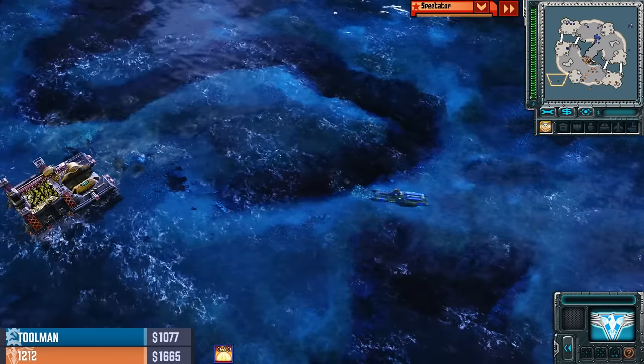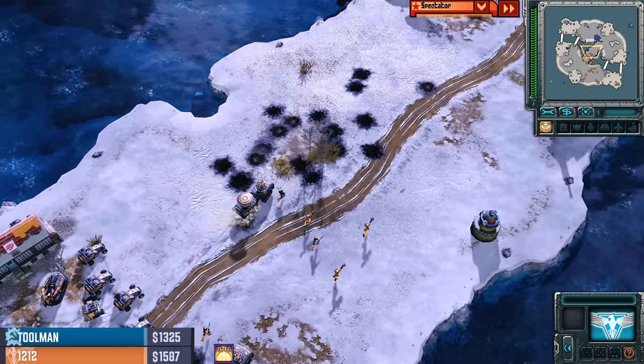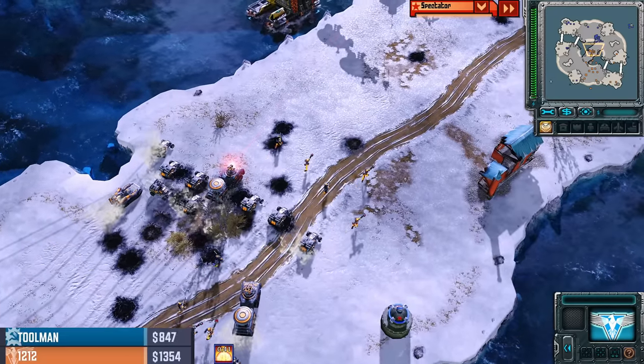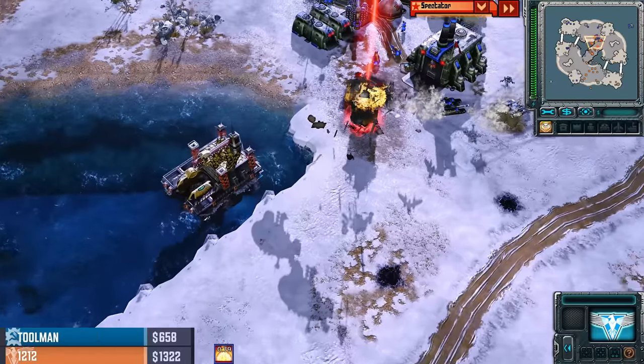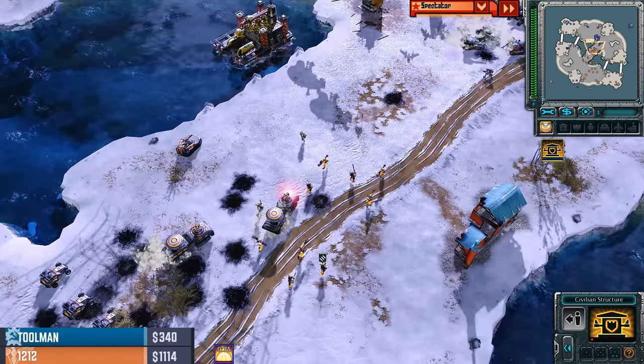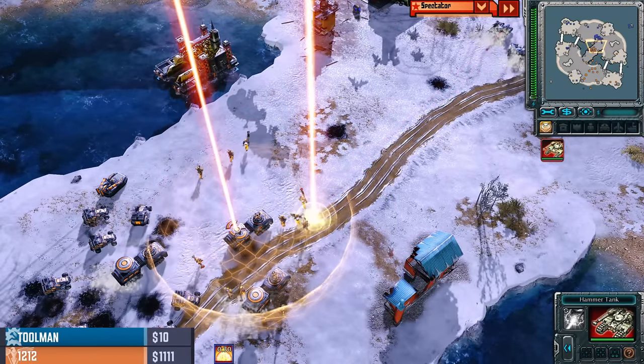Toolman gets the kill on the Harvester with the Ultra Torpedoes and does big splash damage to that refinery, forcing the sell-off. We are back down to four refineries. As soon as 12-12 seems to get five refineries up, one of them gets knocked down — or as soon as he's in position to take five refineries, one of them gets knocked down.